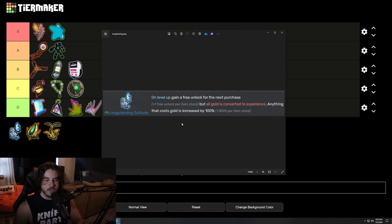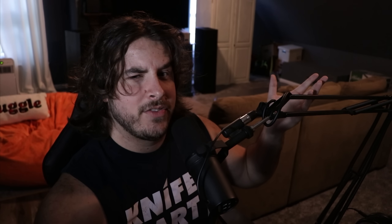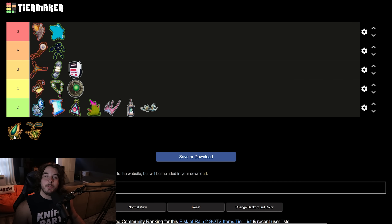Next up is the Longstanding Solitude, a lunar item. All this does is convert the gold you get into experience for your character, and when you level up you can purchase anything on the stage for free per stack of the item. If you have three stacks, every time you level up you get three free purchases — a chest, a shrine, whatever. Unfortunately there's a cap to survivor level at 100, so once you hit level 100 your run is essentially done gaining power. For the majority of runs this item is just pretty garbage — D tier.